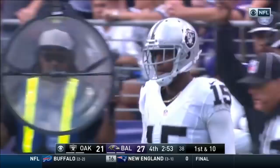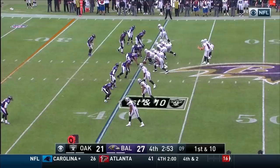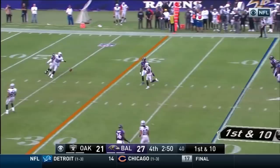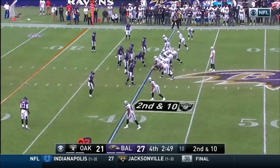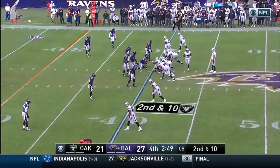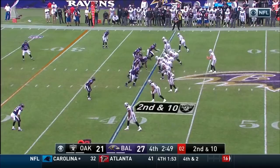Three receivers left, Walford tight right. Derek in the gun, Rashard circles out. Carr throws for Rashard — right through his hands, dropped and almost intercepted. Now Rashard goes in long motion, moves left slot towards Roberts and Amari Cooper's side. Carr in the gun, takes the snap — pressure, throw, catch! Walford back shoulder. Raiders on the Baltimore 22-yard line.